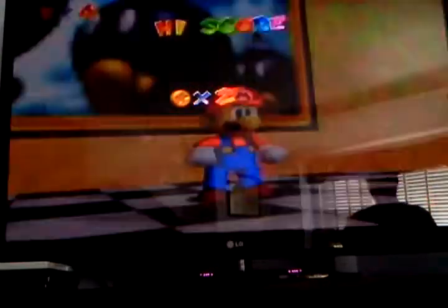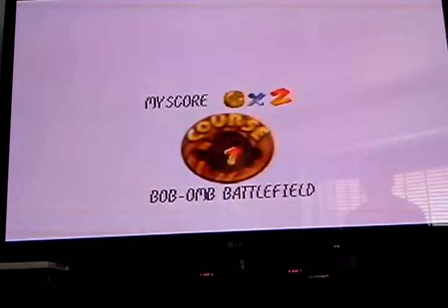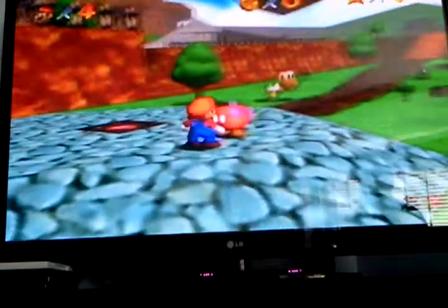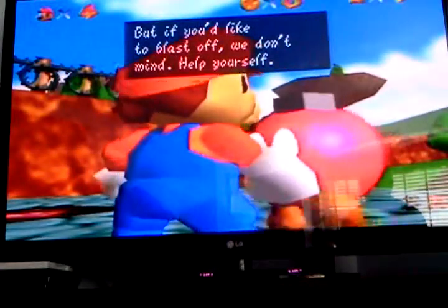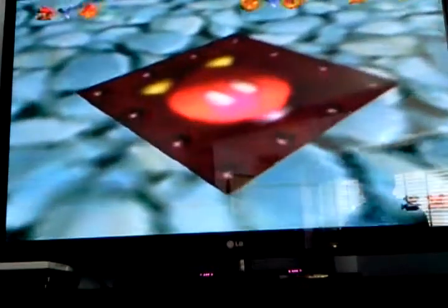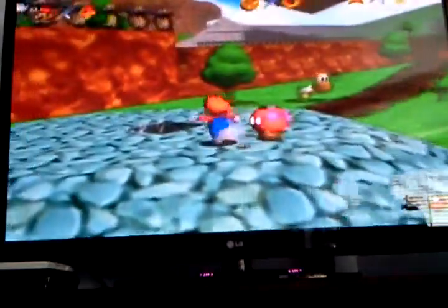One down, 119 to go. Now that we have one power star, we can open up a few more doors. I think we have time to get one more power star. Our second mission is Foot Race with Koopa the Quick. Before we do that, I'm going to open up the cannon that we will need for future missions. We're peace-loving Bob-ombs so we don't use cannons, but if you'd like to blast off, we won't mind — help yourself. We'll prepare all of the cannons in the course for you to use. Basically, he just opens up the cannon for us so now we can access it, because we will need to use these cannons for later missions.